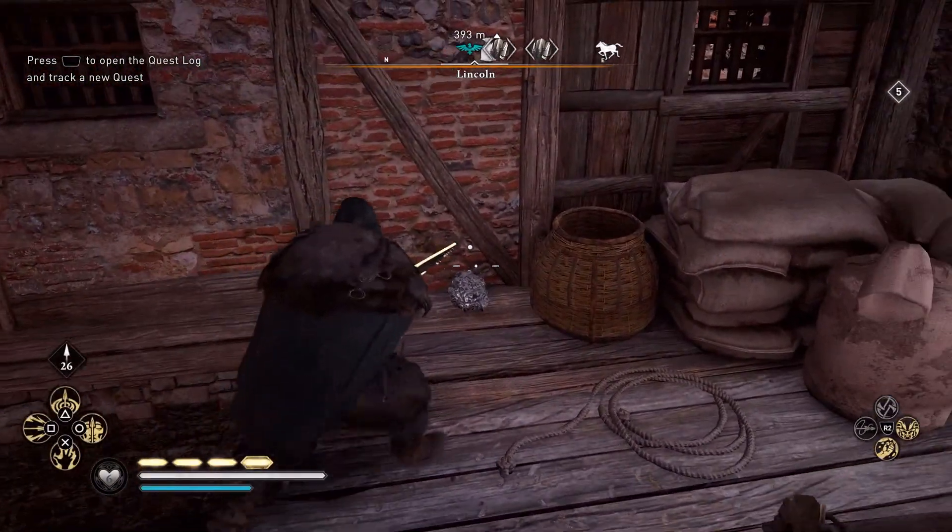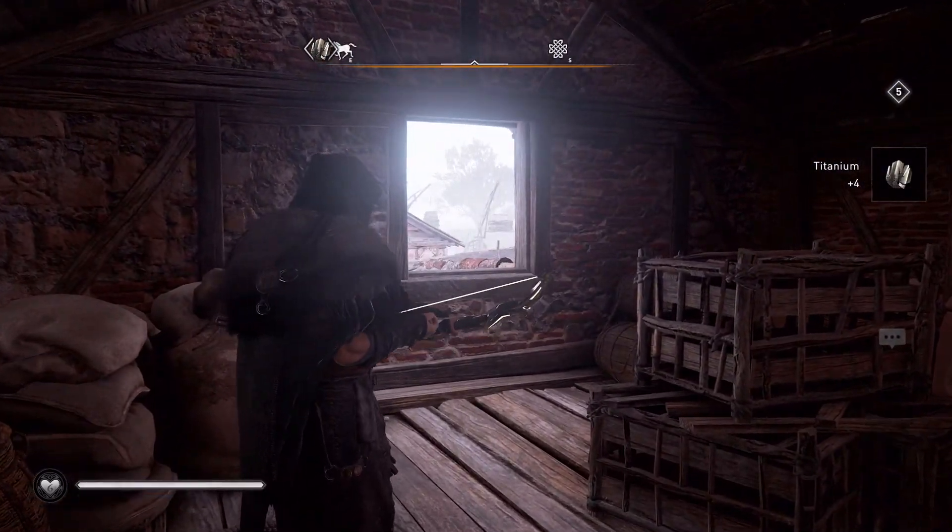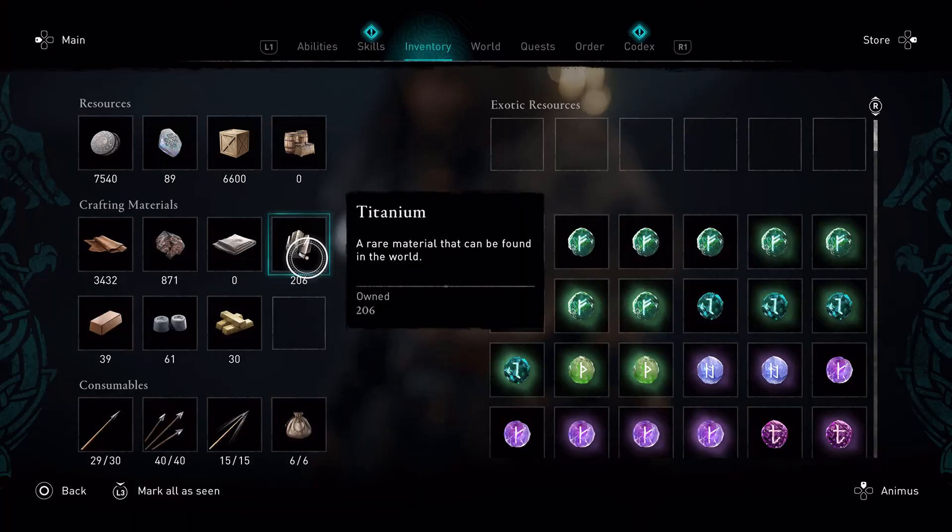Let me grab that — and there you go. After one hour of farming, I have over 200 titanium. I started out with 70 and gained over 125.